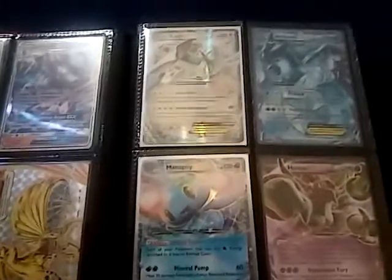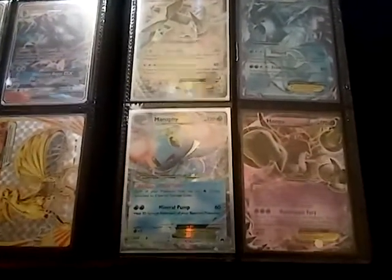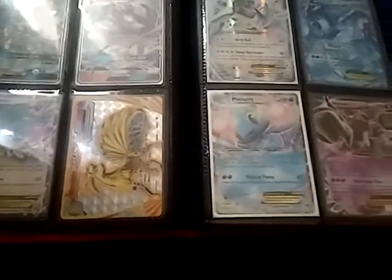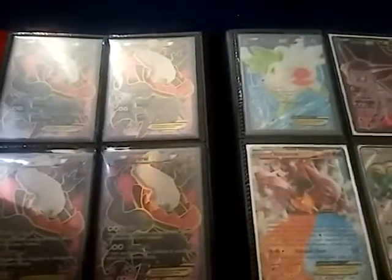On this side here we see a Lugia EX, an ultra, an Articuno EX, a Malamar, and a Hoopa EX. The Hoopa EX of course is a promo from the 10th, which if you knew or not, we are going to keep thanks to this promo, even though Ancient Origins will be rotated for those actual players.